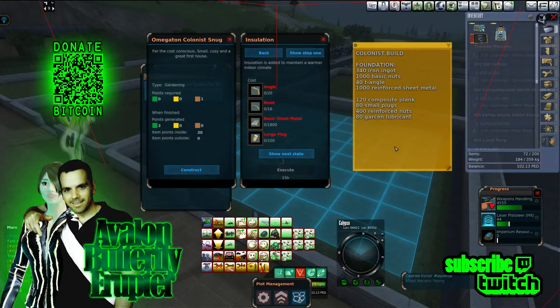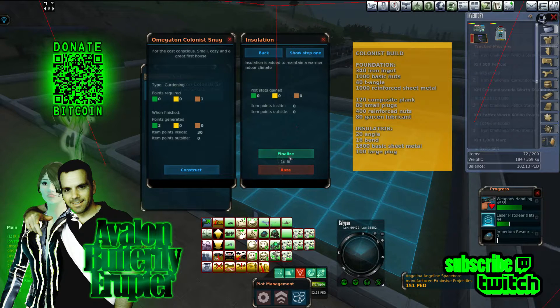Next: insulation. 20 angles, 16 — and the markup on these has started to go up for some reason. I think it's pretty obvious, but it's not that obvious because there's no demand yet. Basic sheet metal. Large plug. The stuff's not — I'm trying to say it's not fully implemented, but you can build a house. Finalize. Show next stage — raise.